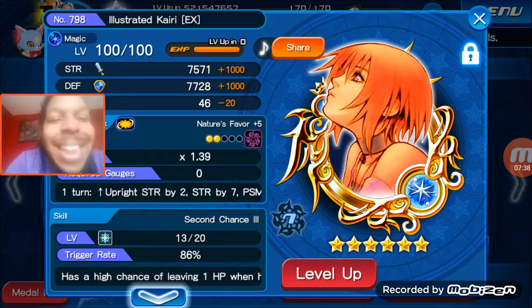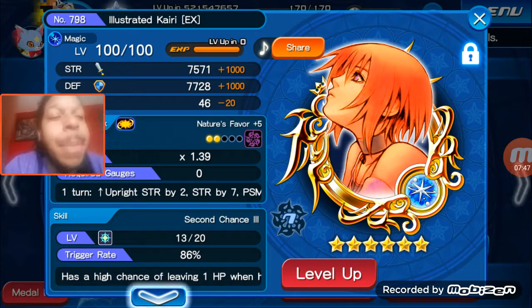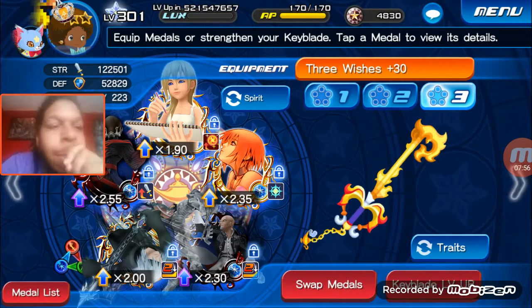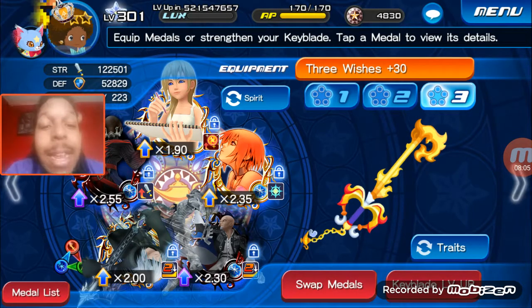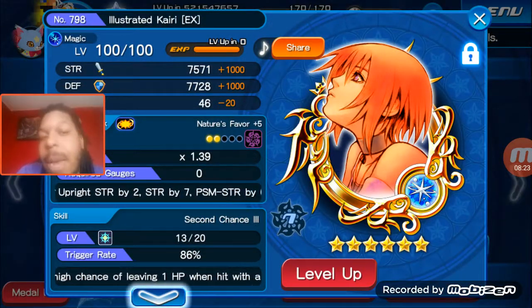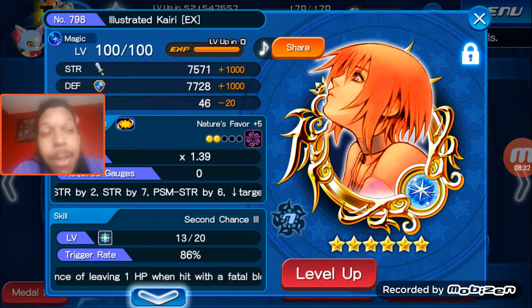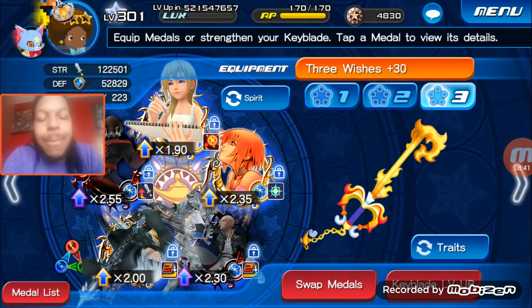I put money into getting Namine. I was so glad when they came up with the top draw deal — it pretty much guarantees you get her or this Kairi as well. It's only a thousand jewels, so I kept doing it, and when I finally got her I was so happy. There's also the illustrated Xion, who is exactly the same as Kairi but the reverse medal type — same stats, same additional skills, but she's a reverse medal. Either one of those two are the best overall medals in the game.